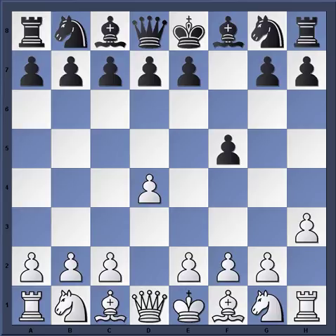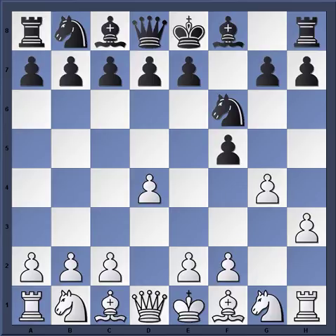The idea behind H3 and then G4 is to deflect the pawn from F5 away from the guardianship of the E4 square. Think of the Benko Gambit also, where on the queenside Black gives up the A and B pawns for queenside counterplay. This is a similar idea, except White is doing it on the kingside.